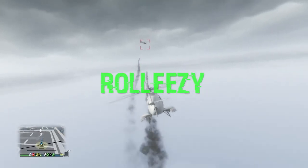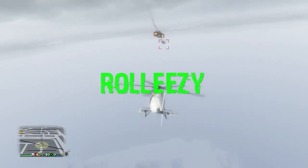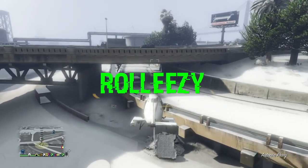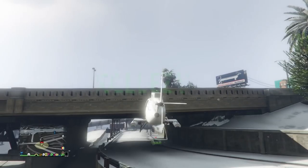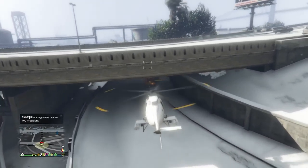Yo, what's going on out there everybody? It's RollEasy here and I'm back with a dope video showing you guys how to get invisible and God mode in your buzzard and put that buzzard in your special vehicle warehouse. It's a dope glitch. I hope everybody's having a happy holiday weekend spending time with the family, which is exactly what I'm gonna be doing after I show you guys how to do this.